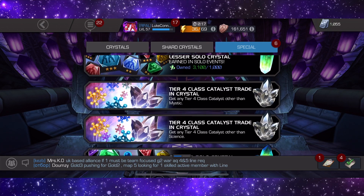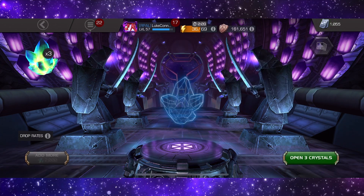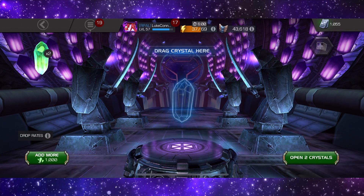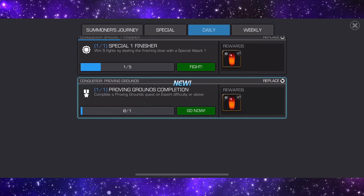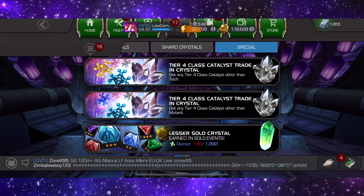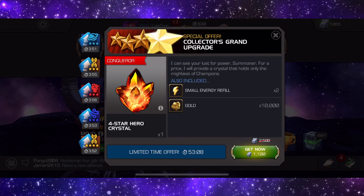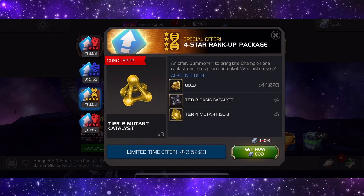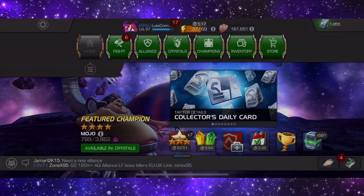We are currently 200 shards off — what do we have in here? I need to try and find an offer I can buy with my units to give me enough to open one five-star. Looking at the offers — a four-star crystal for 1,100 units? No thanks. It's not looking like I'll be able to get there today.